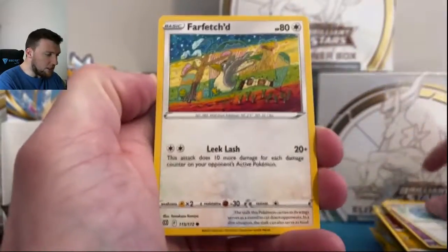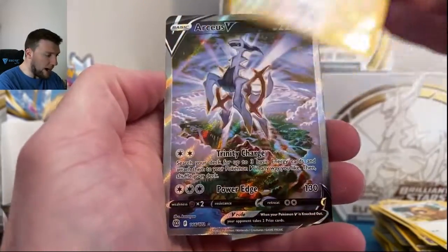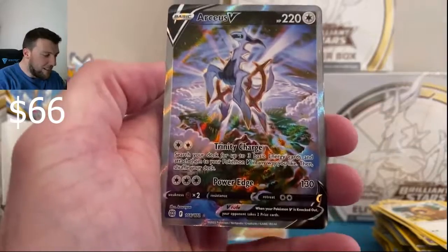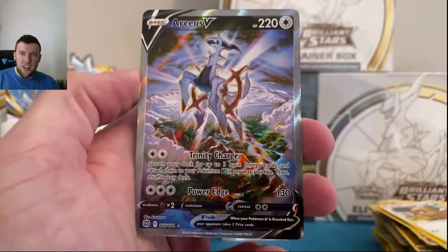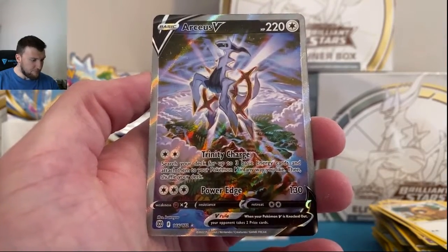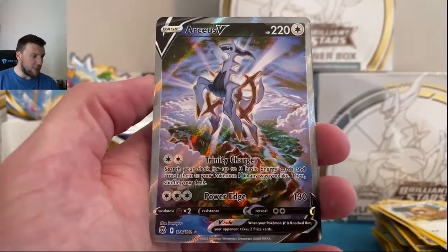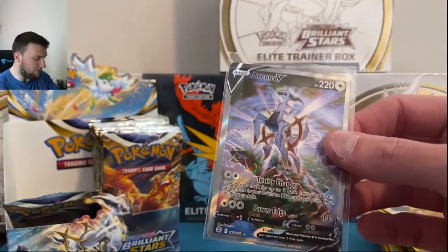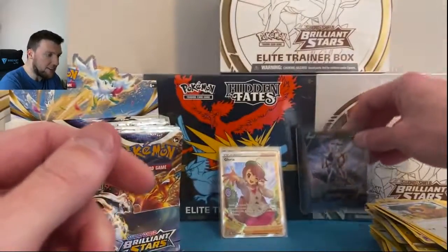Farfetch'd, Duskull, Grimer, Shinx, Tornadus — reverse rare. There we go: Arceus V Alternate Art has been pulled! Beautiful looking card, oh my gosh. Second time we pulled this and it's better than the first. Unbelievable looking Arceus V card — this is just such a beautiful looking card. I could look at this card for days, literally. Look at everything about it — up in the clouds, the texture down below. Beautiful card. Hats off, Pokémon Company, for this alternate art. One of my favorites, by far.